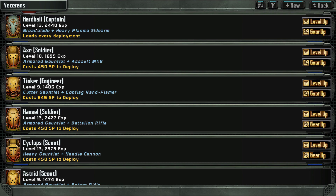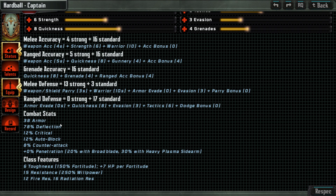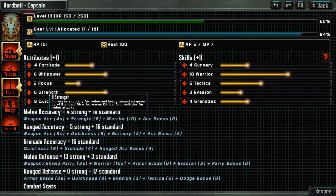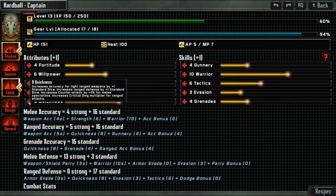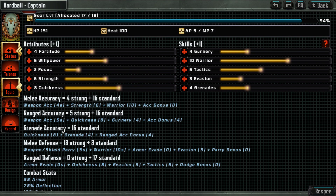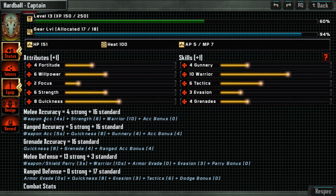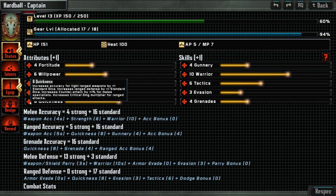We are basically in the mid game, maybe slightly later mid game. We've got level 13 here, attributes one. With the captain, I think maybe more strength is in order — melee heavy ranged weapons, critical damage multiplier for melee attacks. Let's push quickness to 10. I'm also inclined to give some more willpower for resistance.